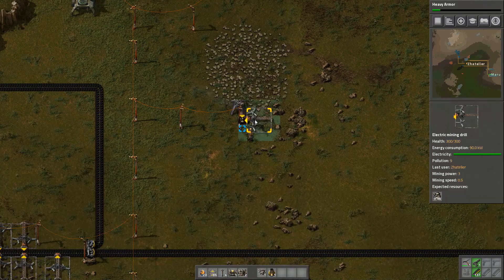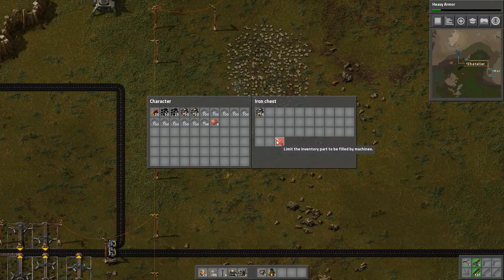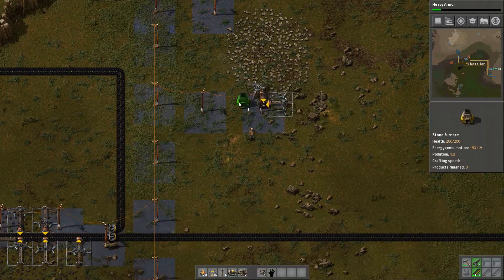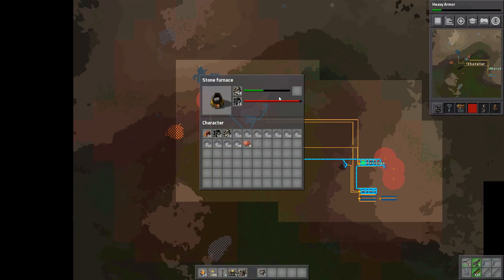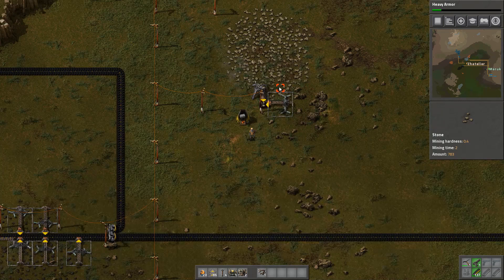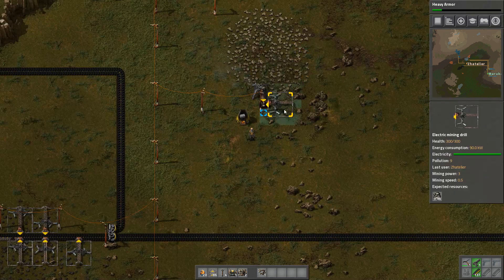Now I need to make more of everything, basically. I'm going to start smelting a little bit of stone already so I can start building the walls.